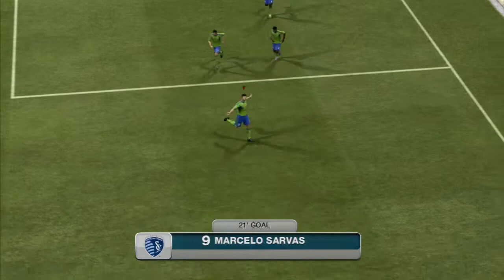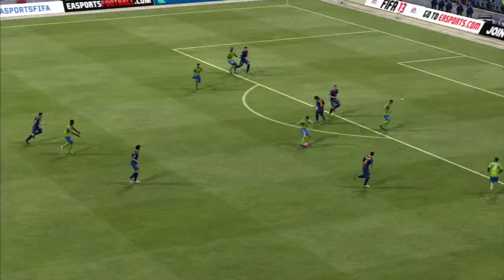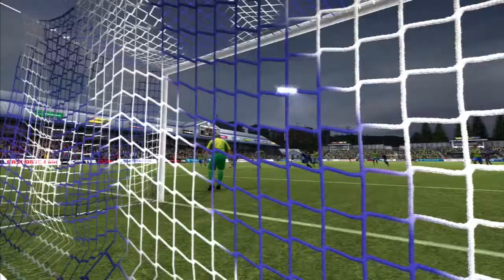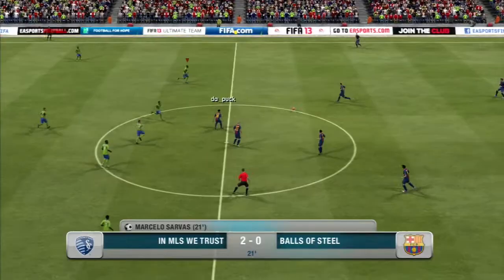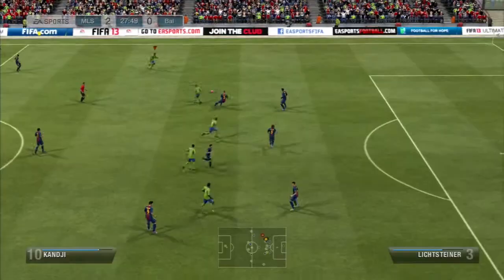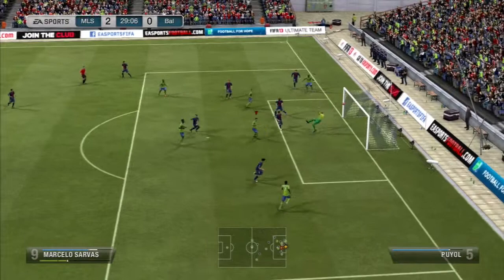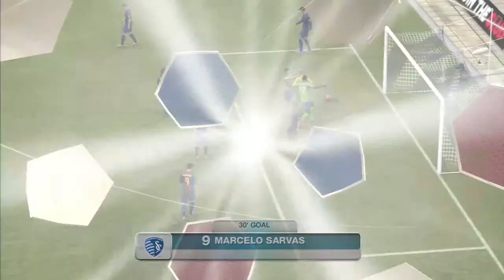Look at that second goal — diving header! The cross was amazing from Niassi. Niassi is a hidden gem, guys, you really have to try this guy. He has 90 pace, it's just insane how fast he is — it says 86 on his card, but bronze cards' stats lie for some reason. I'm guessing since they have low dribbling, their pace goes way higher because they knock the ball forward so much. Kanji is also a hidden gem — 6'4" with four-star skills. And a bit of a spoiler: this guy ended up rage quitting after I punched his goalkeeper.